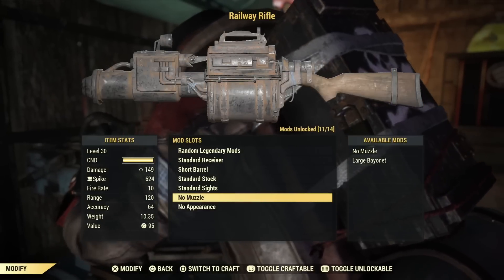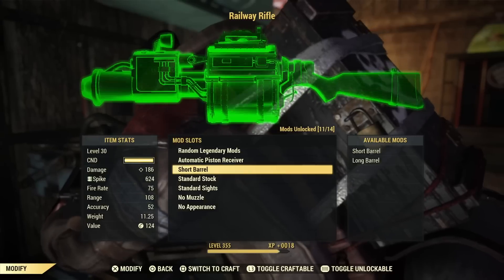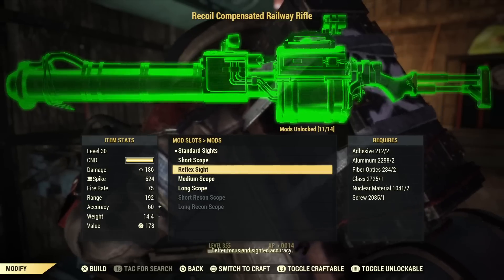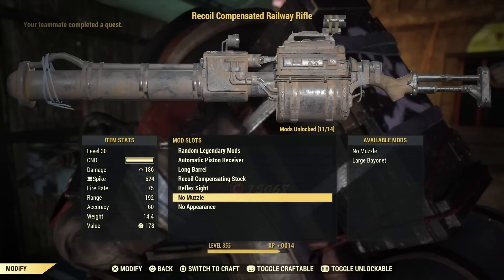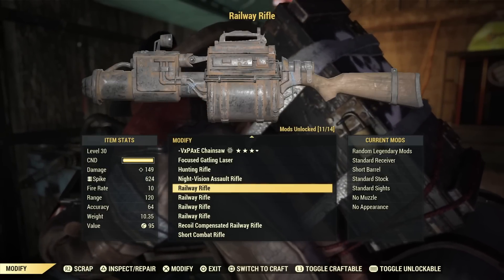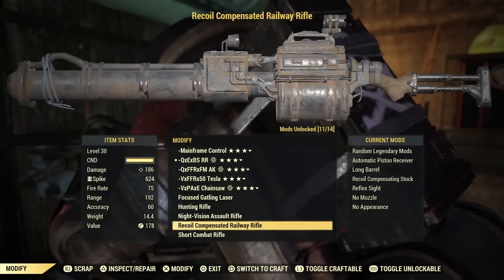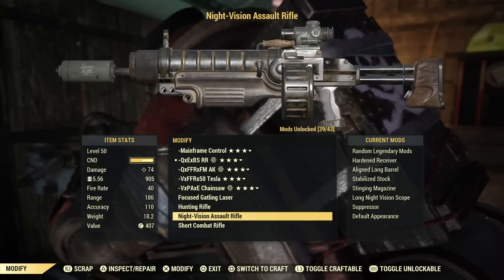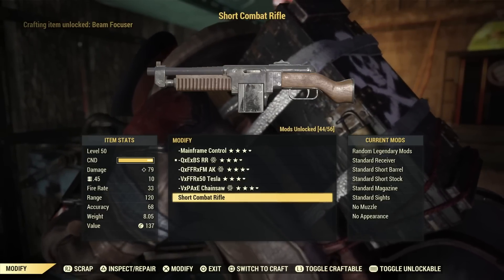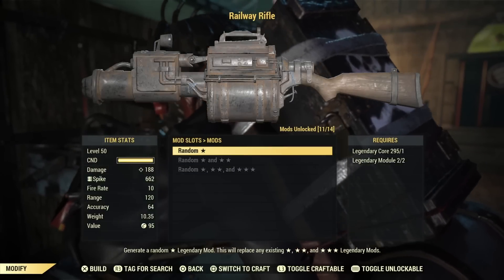For the mod setup, there's not really much to it: put the long barrel on, a recoil compensating stock, a reflex sight or scope if you prefer, and maybe a bayonet if you want. Just scrap the crafted rifles and you'll learn the plans — you can see I learned a mod for the focus Gatling laser here too, which shows how scrapping works for learning mods.